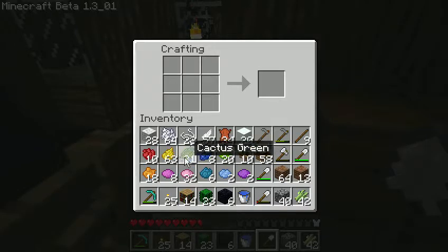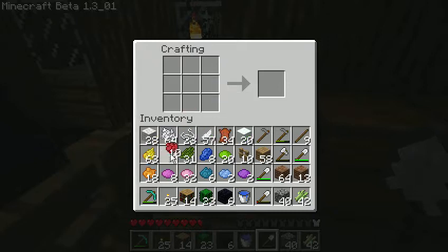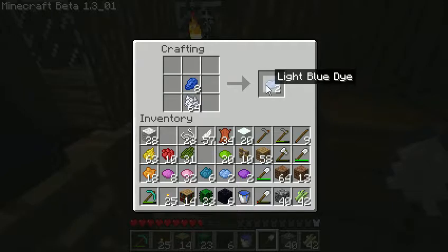With these basic four colors you can make different colors, like these right here. Let's start off with rose red and dandelion yellow, which make orange. And then you also need some bone meal, which you can get from bones — you put them in the crafting box to make bone meal. You get them from skeletons. So with bone meal and rose red you get pink, with bone meal and cactus you get lime, and with bone meal and lapis you get light blue. Those are all four basics with bone meal.